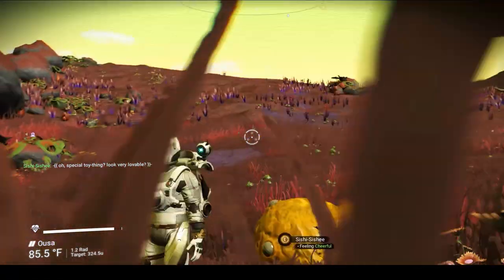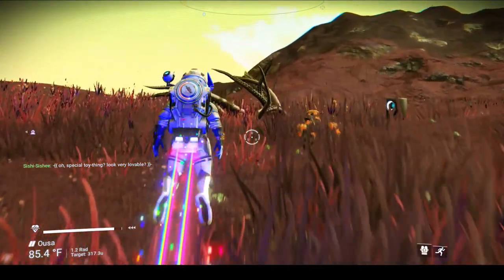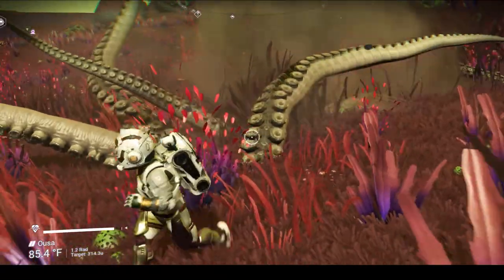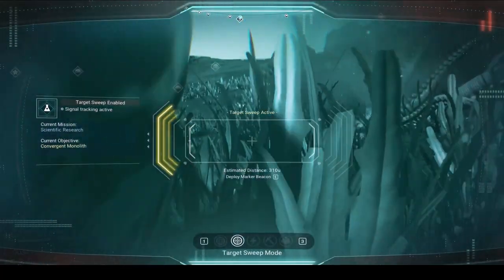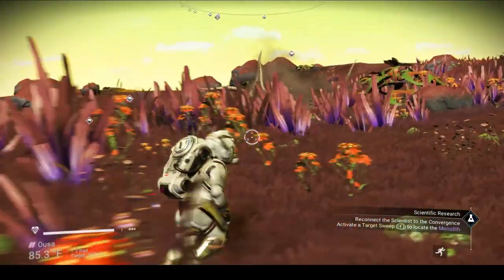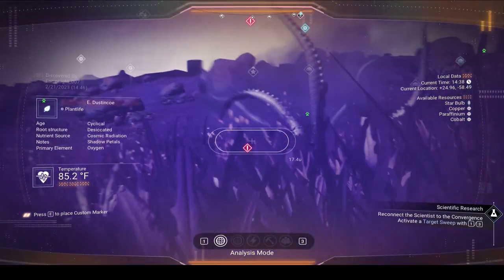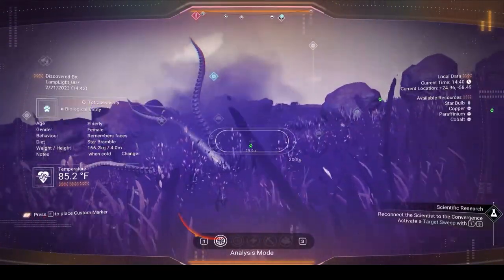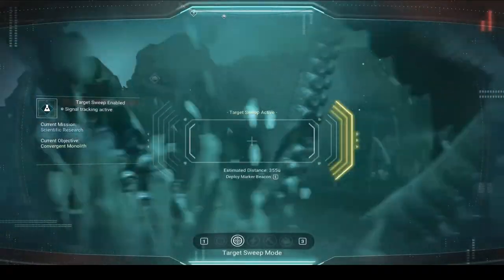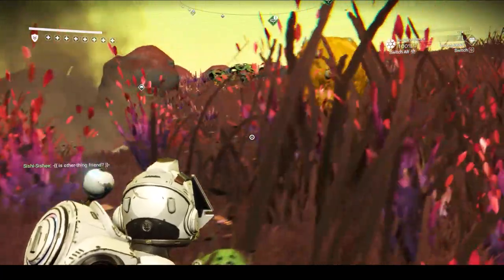Now let's approach this octopus-looking leviathan buddy — let's see if we can befriend this guy. Many tentacles but no option to befriend him whatsoever. When I look at him with my visor analysis, I do get a reading and he comes up as friendly, but for some reason you can't offer him any kind of pellet. Meanwhile, Sishi Sishi is going to get eaten by the tentacle guy! Go Sishi, run for your life! Sishi is currently tracking a life form.